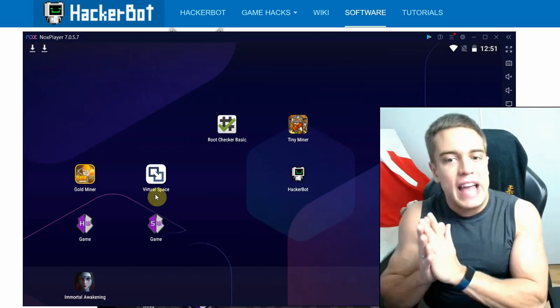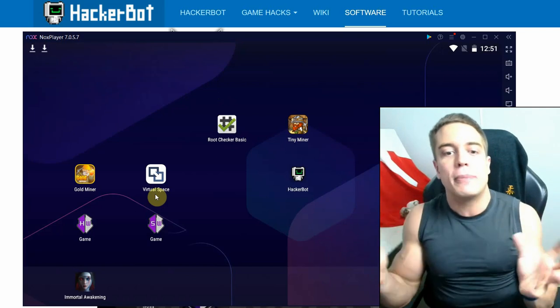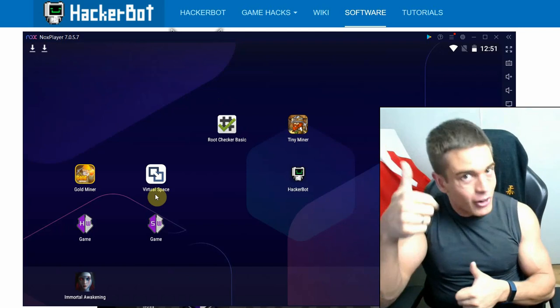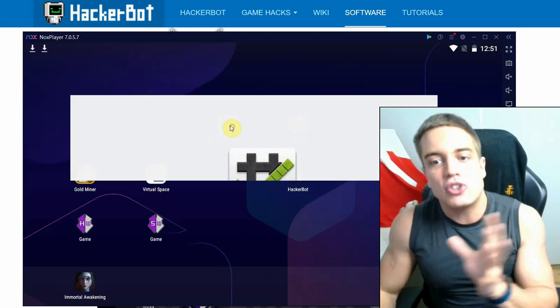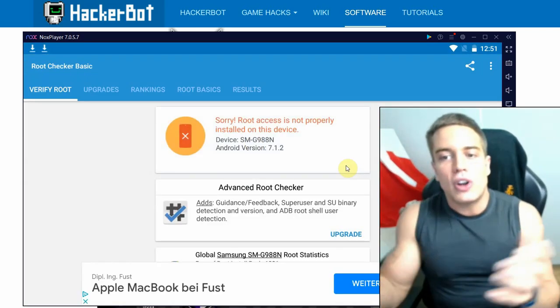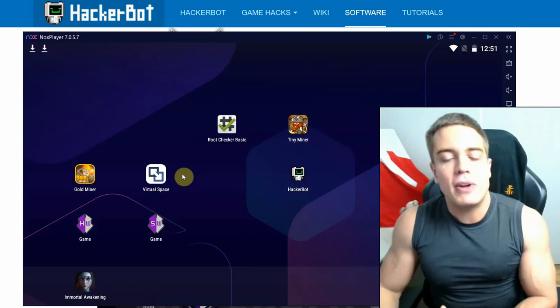Virtual Space is a virtualization app, a virtual environment that allows you to run two different apps — the game and Game Guardian — in one app, allowing them to access and modify each other. That's the feature we're going to use. Just to show you that I don't have root enabled at the moment: no root found, as you can see. We are doing this absolutely without a root.